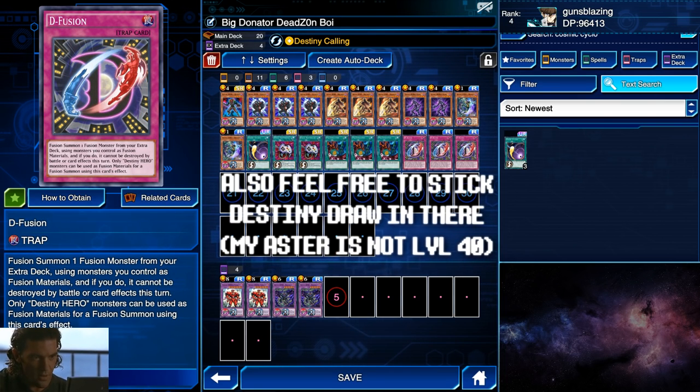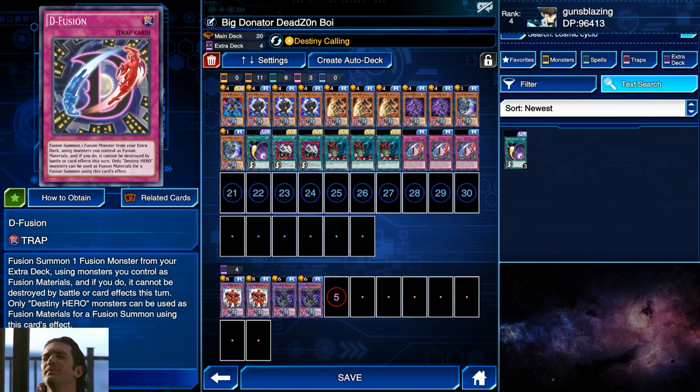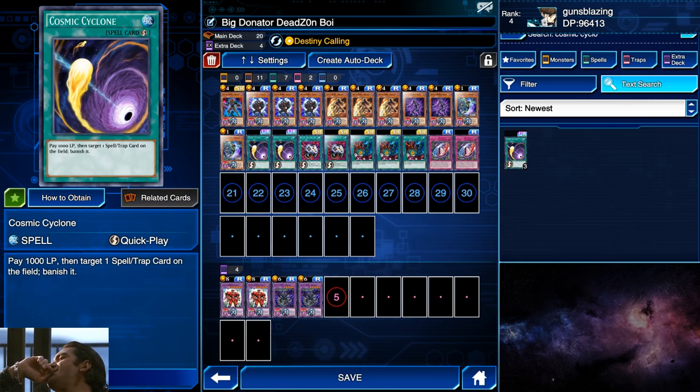Honestly, if you have three copies of the structure deck I would be replacing at least one Defusion with another Cosmic Cyclone, just because it's so good for getting your field spell skill activated. Defusion is pretty hard to activate anyway, and usually you'll only need Poly. That's just how I'd optimize it. But for this video I'll be using the exact deck list that was sent to me, running the 3D Future. Anyway, that's it for today — got a lot of decks to catch up on, so stay tuned, enjoy the clips, and this is Guns Blazing signing out.